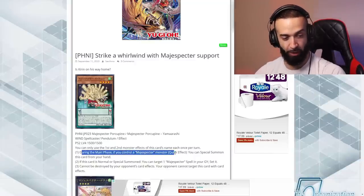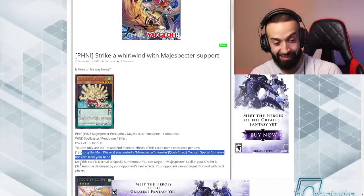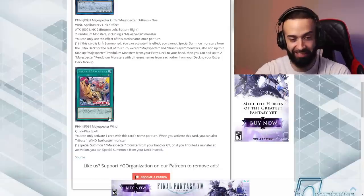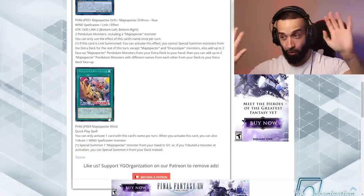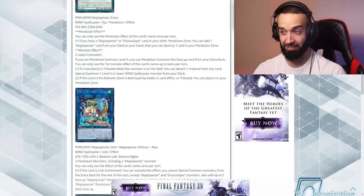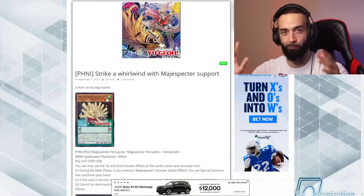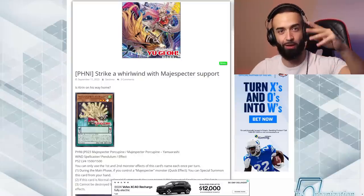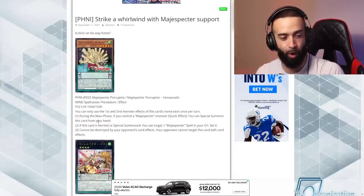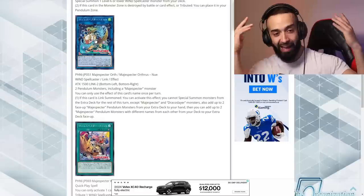The new card has a quick effect during the main phase: if you control a Magic Specter monster, you can special summon this card. So when you go Bumbuku or Magic Specter Crow, it gets into this. Then this card says: if this card is normal or special summoned, you can target a Magic Specter spell and set it — so you reset the Italy and can use it again on the opponent's turn. Now you have two Magic Specters on board, and you're making this link instead of Electromite.